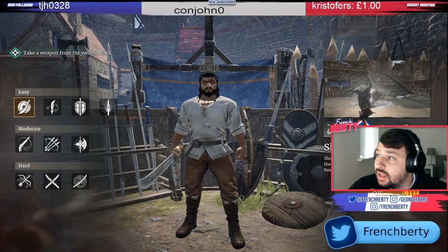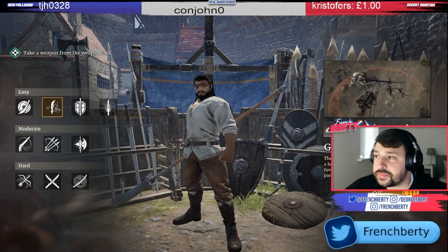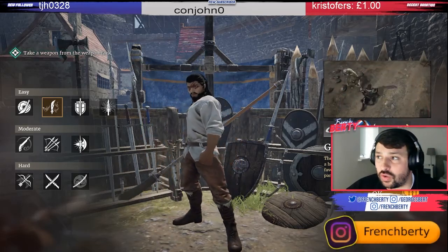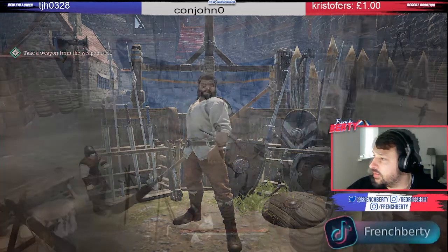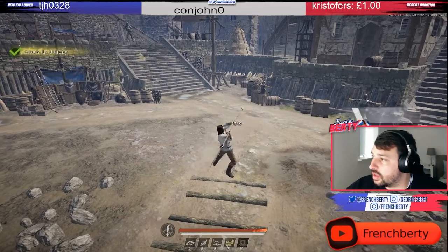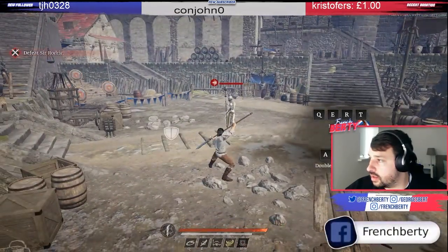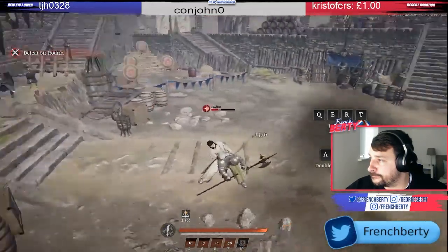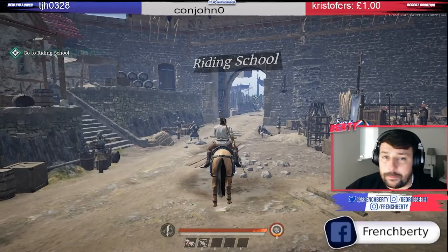On the left-hand side you have easy, moderate, and hard weapons to choose, and on the right-hand side a brief description of each class. For the purpose of this beginner's guide I'm going to pick the glaive, as I'm looking to try it out — I originally started as spear and I'm currently a musket main. Once you've picked your weapon, it's left mouse button to attack. Just complete the challenges set: W, A, S, D to move and right mouse button to block.